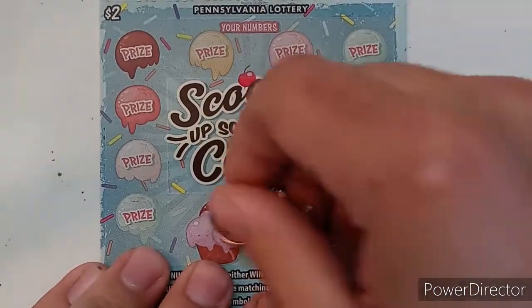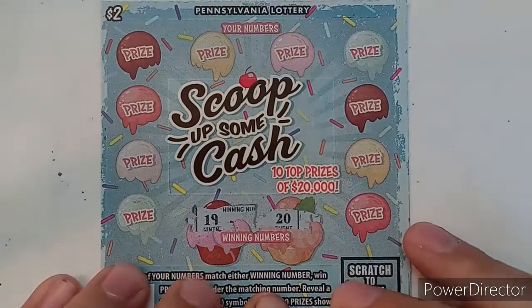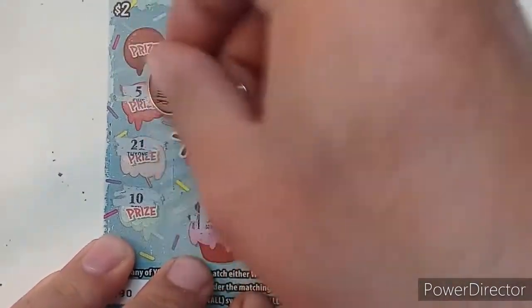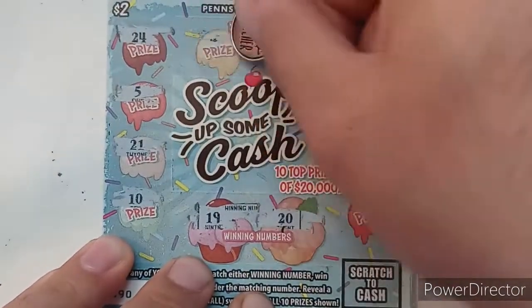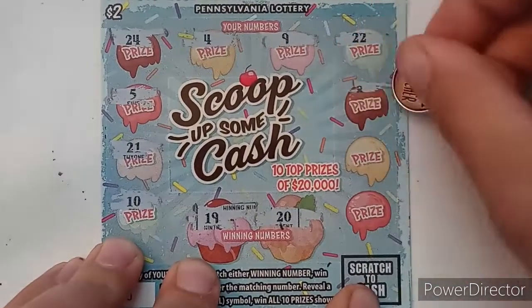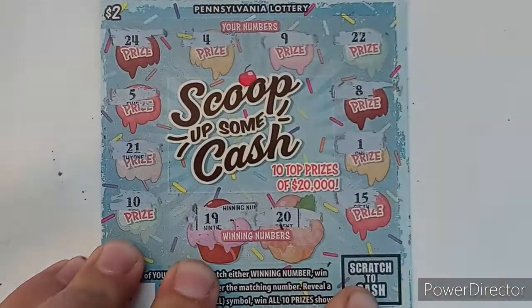Ticket 90: 19 and 20, 10, 20, 20, 20, 21, 5, 24, 4, 9, 22, 8, 1, 15. No winners — three in a row with no wins.